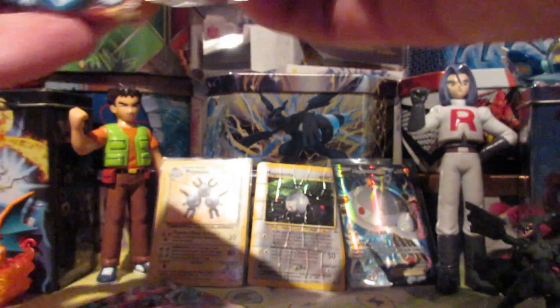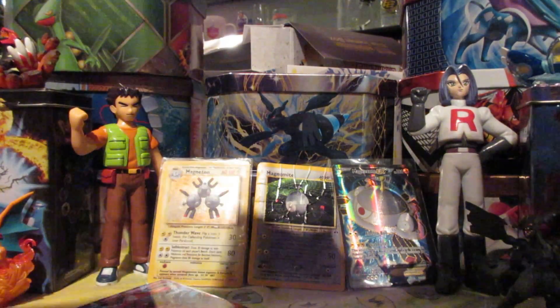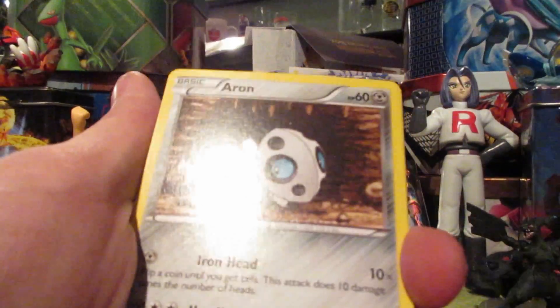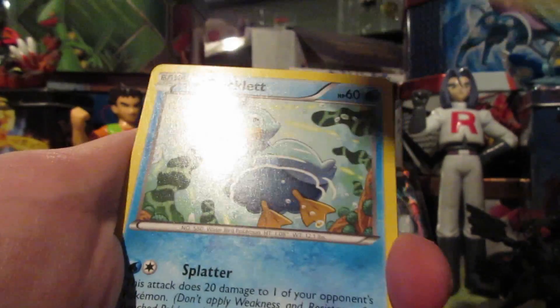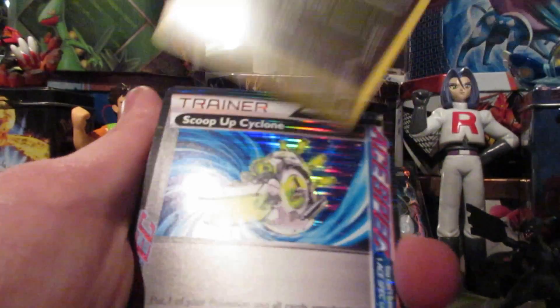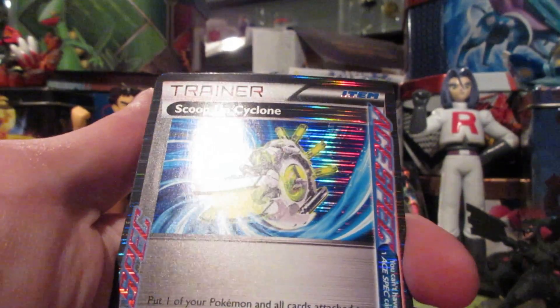Plasma Blast: Palkia and Dialga, of course, because those guys are awesome. We got Teddiursa, Aron, Pancham, Ducklett, Surskit — a Reversal Trigger — and Iris. Then a Fracture — whoa, oh boy!